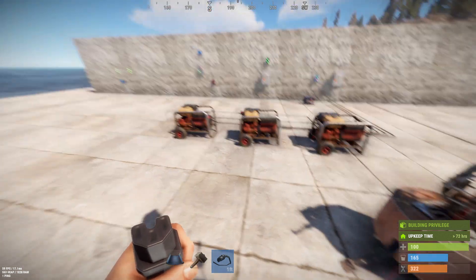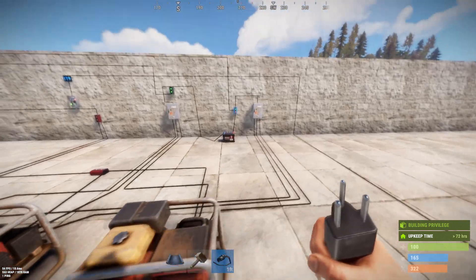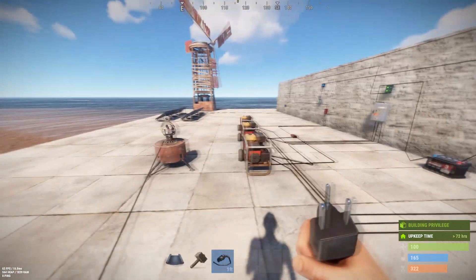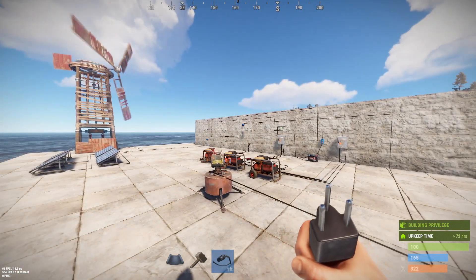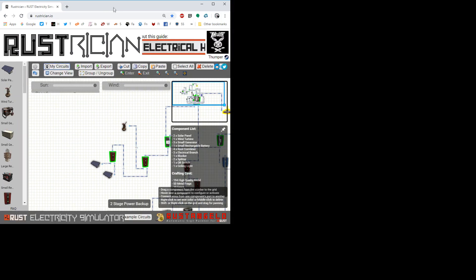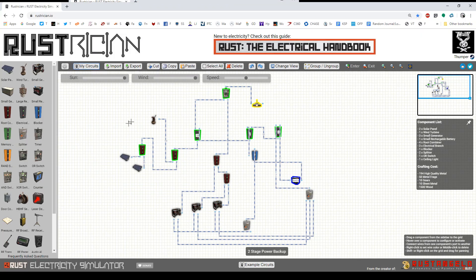Things get a little more complicated after you get past three generators because you're going to have to go to more splitters to make this work, but I have a basic schematic of this in the description. So here's the schematic diagram — let me show you what's going on here.